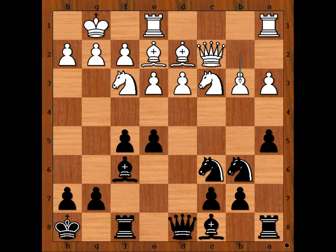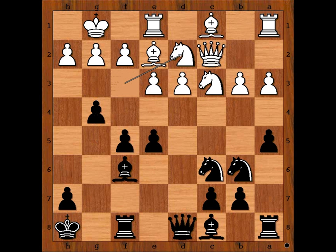Lebron played g5, no fear. Bishop to c1 with the idea to play bishop to b2. g4 attacking the knight, knight to d2, bishop to g7 clearing the path for the queen.